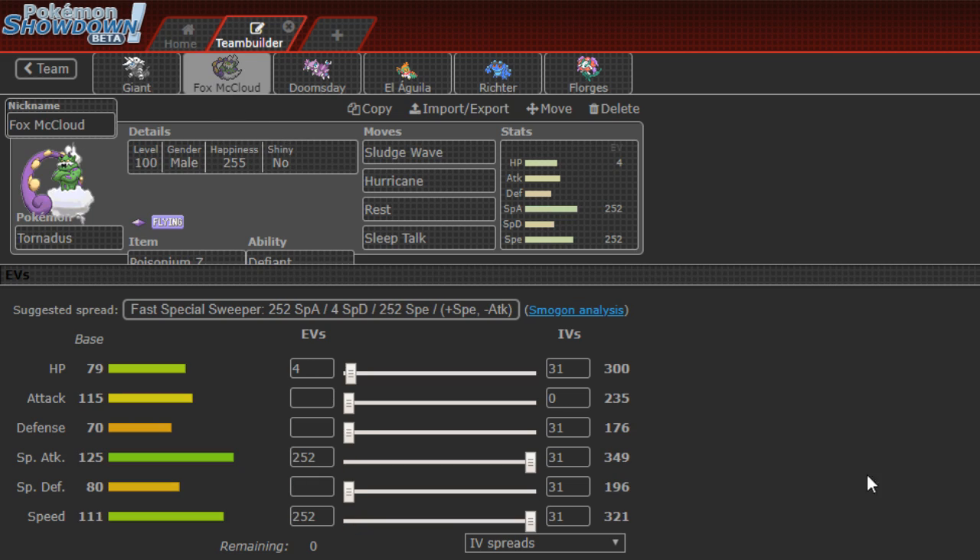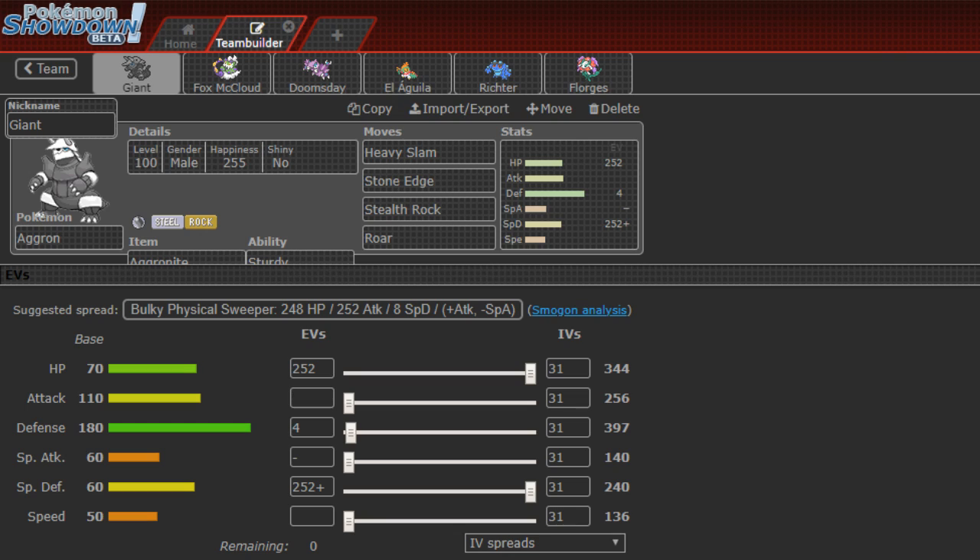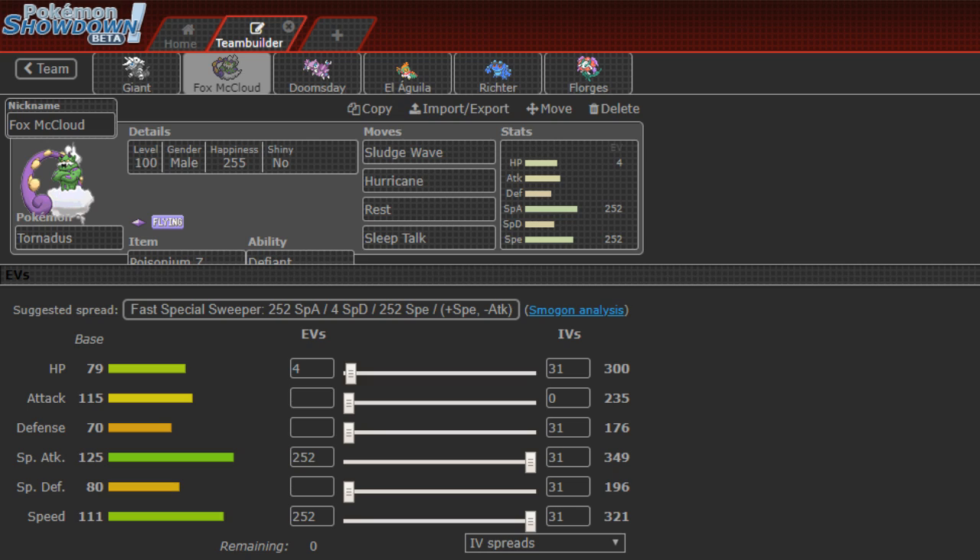Moving on to our second member, Fox McLeod the Tornadus, holding Poisonium Z this week as my Z-user. I'm giving it Defiant, because Prankster isn't really going to help me out in this situation. Aggron is going to be good for Tapu Lele, Sylveon, and Talonflame — it'll do more damage with Brave Bird than Flare Blitz. We can hit Talonflame with Stone Edge, and Lele and Sylveon both go down to Heavy Slam.